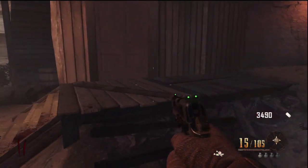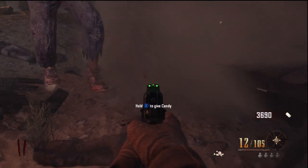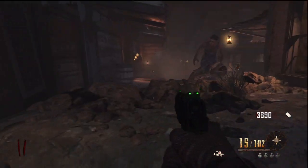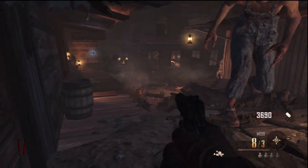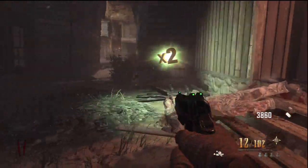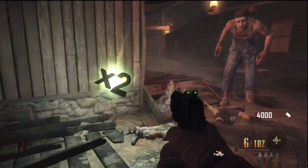What is up guys, it is Kronos and today's video is going to show you how you can get power-up drops to stay within the map forever. For those of you who don't know, whenever you get a power-up drop like a max ammo or double points, it will stay there for about 30 seconds. This will show you how it can stay there forever and you can pick it up at any point in the game.